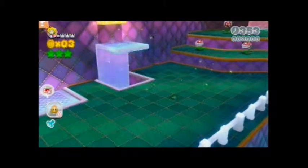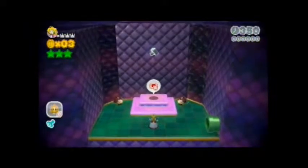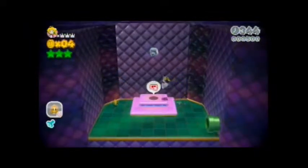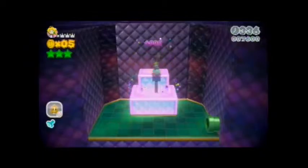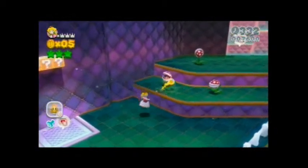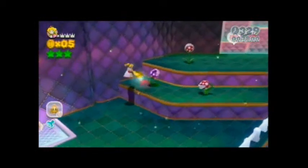I'm just gonna show where the stamp and the green stars are. The stamp is in this room. Just take care of the Galoombas here, which shouldn't be that much of a problem. Just simply touch the gamepad where the touchstones are to activate them. And as you can see, Peach got the stamp.